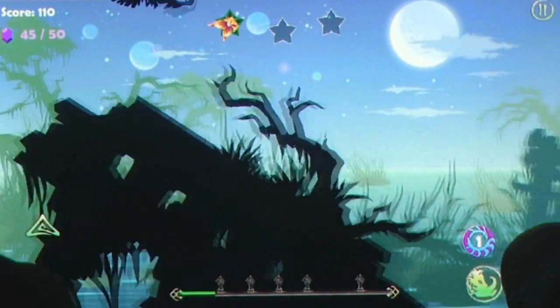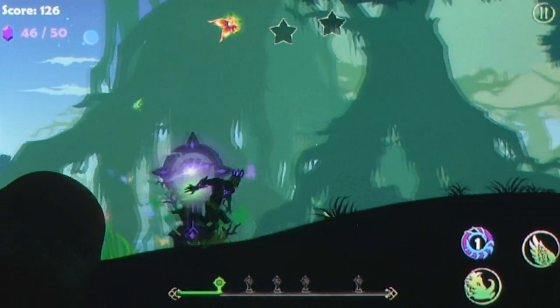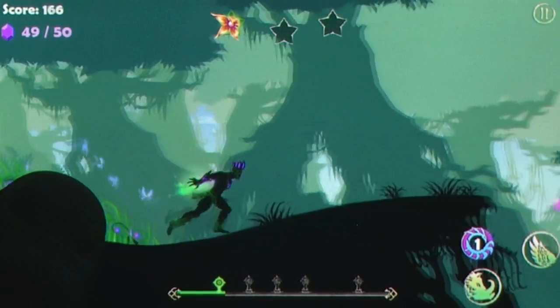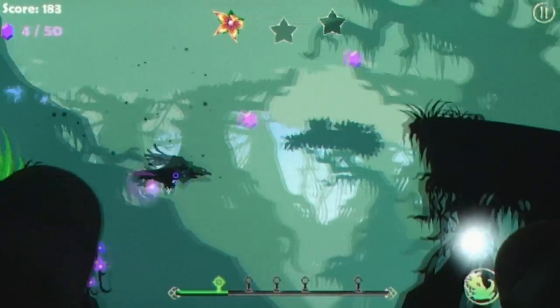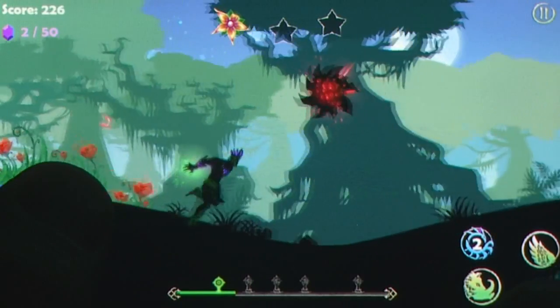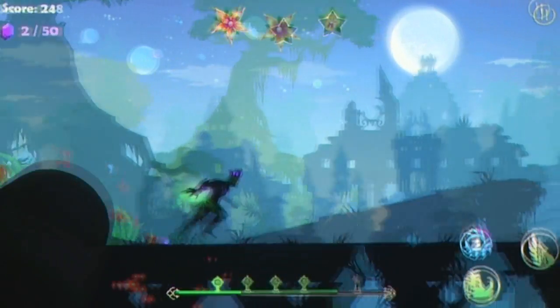We're jumping ahead though, so let's get back to the basics. You play as a mystic with distinctly Mayan overtones, who is braving the darkness sweeping over the world. By harnessing the power of life itself you can regrow the forests that have been destroyed, while also transforming into either a boar, a bird, or a magical dragon to dodge or plow through the traps and enemies left in your path.